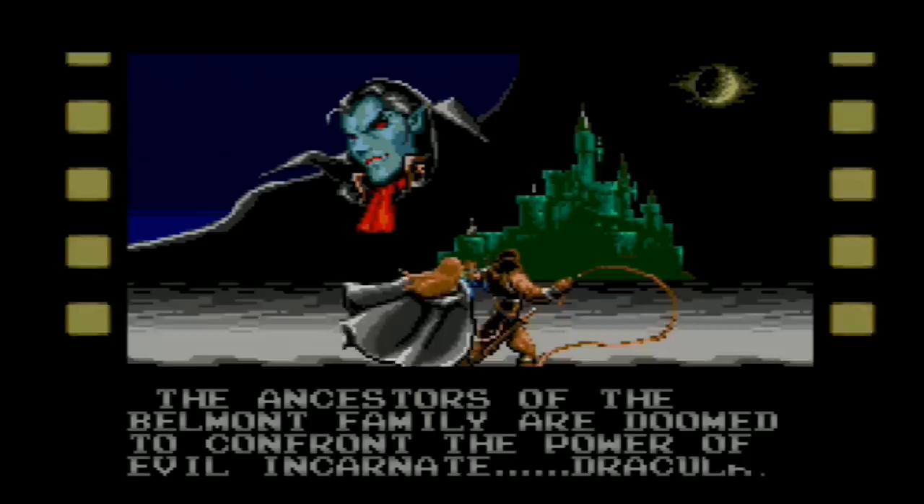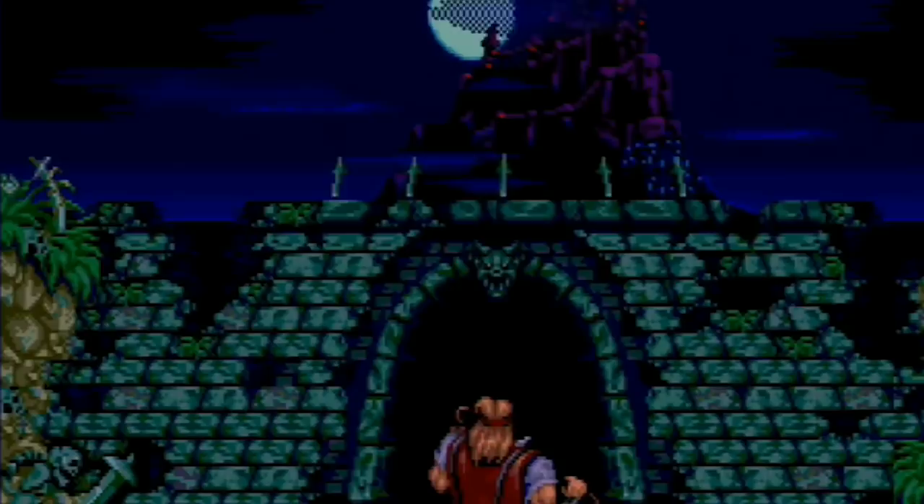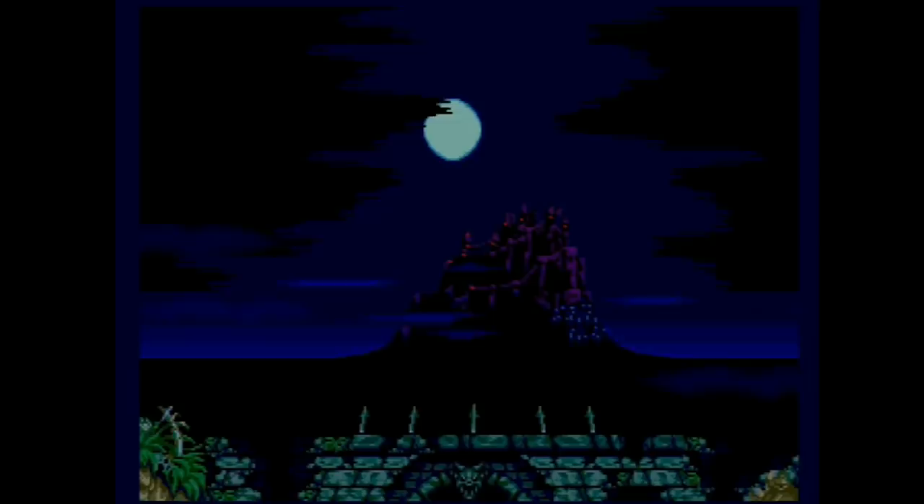The first thing I noticed was there are no Belmonts in this game. When I saw John Morris and Eric LeCarde pop up on the selection screen my first thought was who are these guys, but then I learned that John was a distant descendant of the Belmont family and Eric had a girlfriend connected to Elizabeth Bartley in the game. Not like I'm super knowledgeable about Vania lore anyway, it just threw me off.